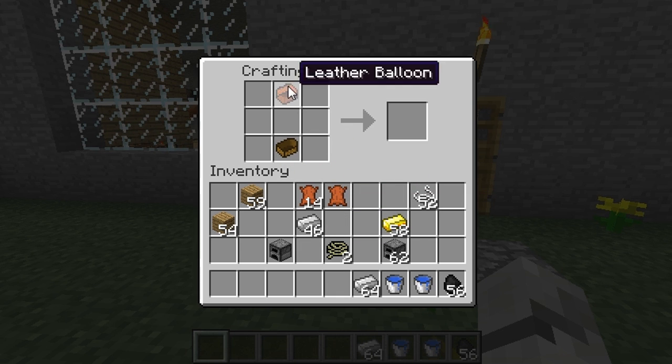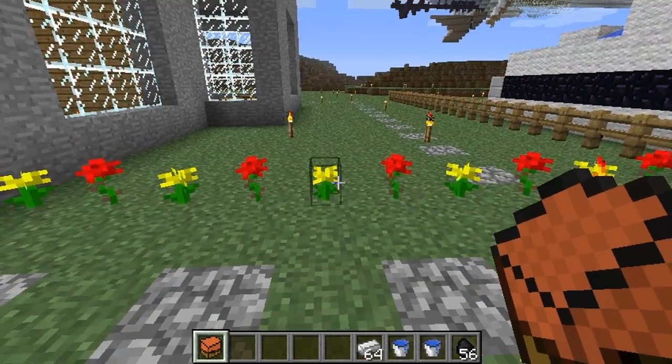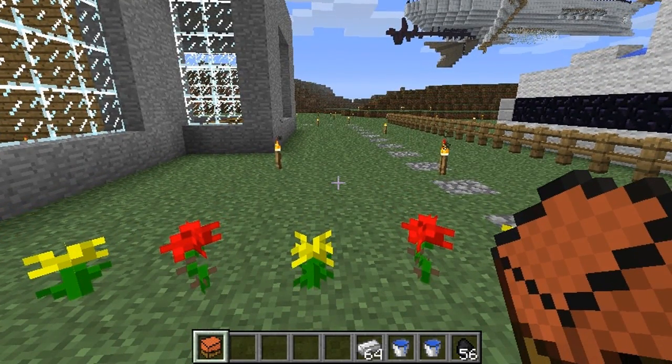Now we're going to craft the balloon. You put the boat at the bottom, your leather balloon at the top, your furnace in the middle, and rope either side of the furnace, and you get a hot air balloon. This balloon is unpropelled and it will only go north.